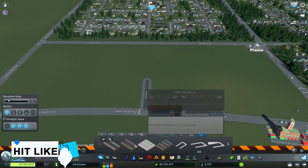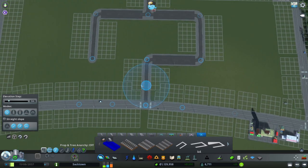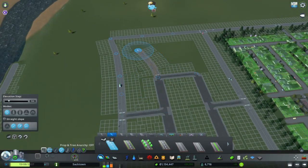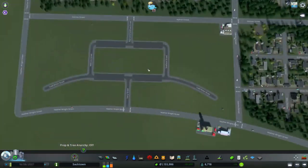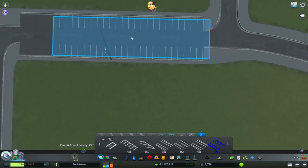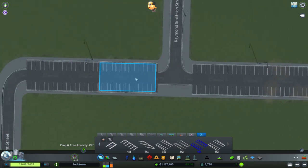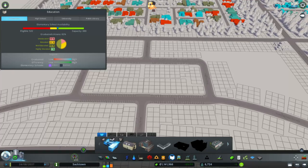To get today's episode going we're starting by adding some parking lot roads. This area we're calling our recreational area — it's going to include a high school, elementary school, some parks, and more things for kids to do. I try to go with a unique design that's not just straightforward and basic — give it a little character. These parking lot roads are a realistic feature; it gives teachers places to park and also the older kids in the high school.